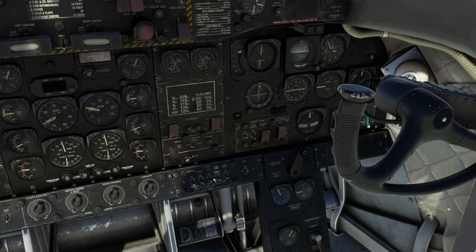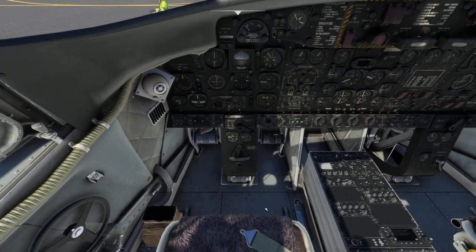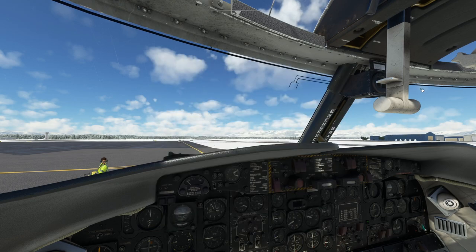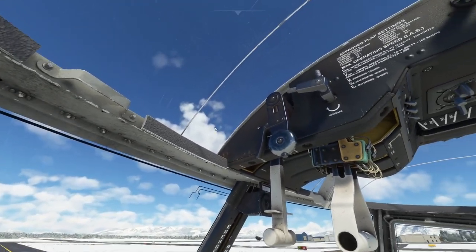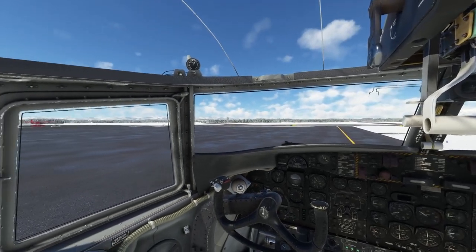We've got a bunch of stuff — all the lights, we can turn them to dim or bright. We've got tail and wing, emergency lights, wing inspection lights which work. I think we're good to go and we're going to take off into Glacier Park. I should fuel up real quick because I'm not sure how much fuel we're going to use since I'm flying by the seat of my pants. I forgot to mention that the flap controls are up here, landing lights are there, and taxi lights are there.